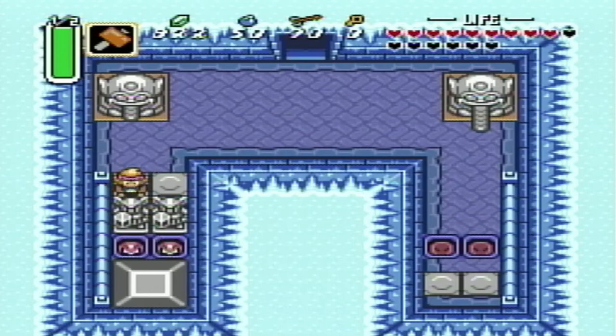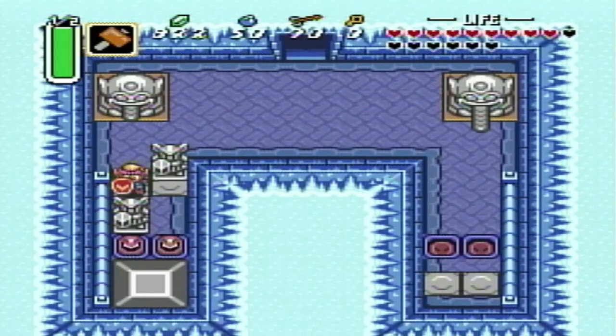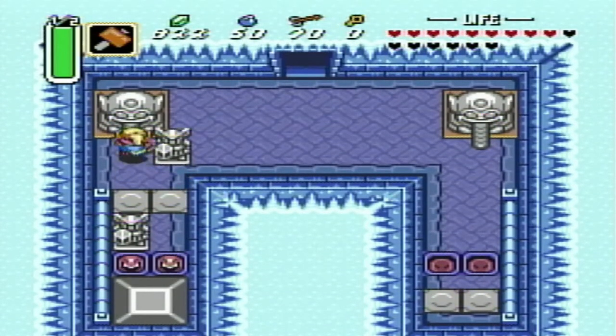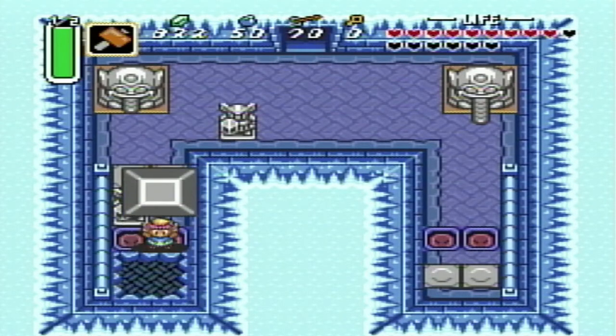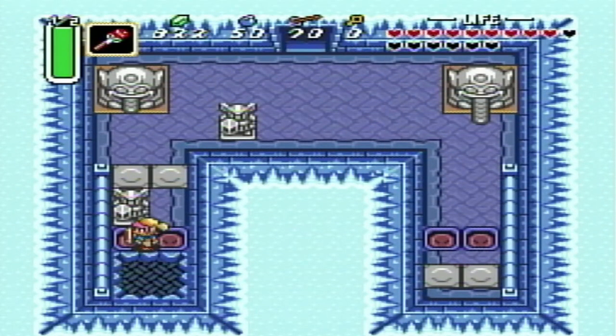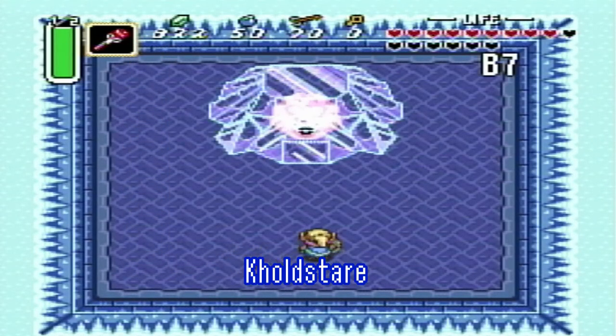We're going to go over here - these statues, if you remember back in Dungeon 3, only one of these can be pushed or pulled. We're going to hammer this down, hammer this down, lift this up, and that is where the boss is. You're going to want to make sure you have the fire rod equipped, and good luck - because this boss fight likes to drain your magic meter a lot.